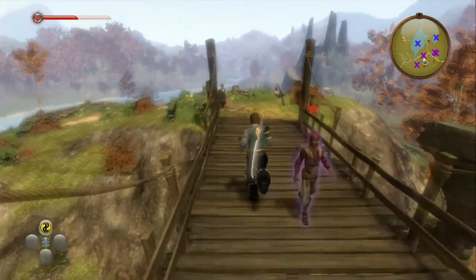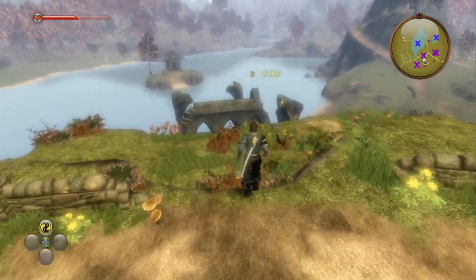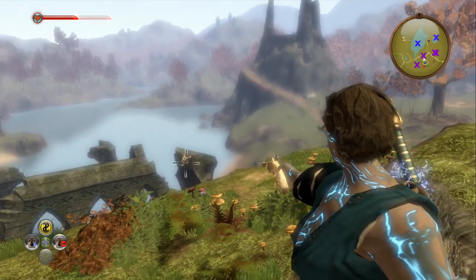Starting at the Gypsy Camp, if you go across the wooden bridge and then look over the hill you'll notice the ruined structure. The Gargoyle is going to be located on the inside at the right part of that structure.